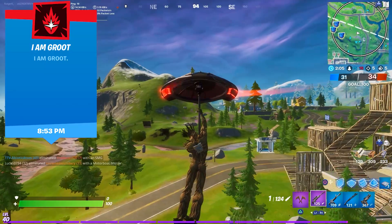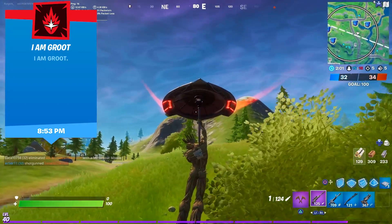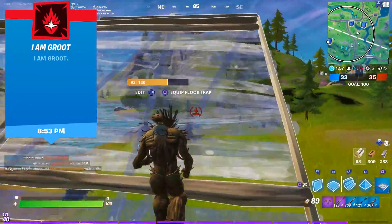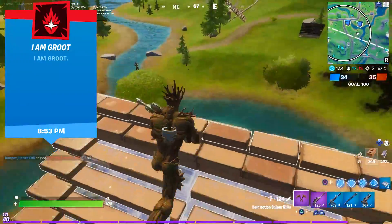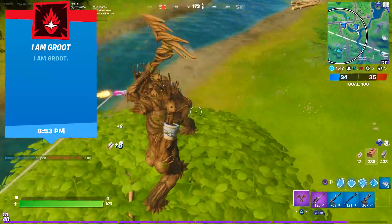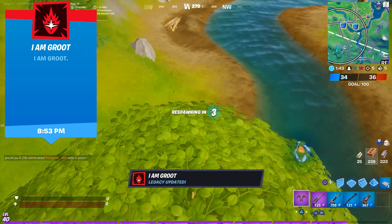The next one is pretty funny. You have to find another Groot skin in the game and pickaxe him — only one hit is enough. Make sure you are using the Groot skin and the opponent has the Groot skin as well. I saw Groot sitting in a tree in the distance, built right towards him, and after I landed next to him it was time to hit him with the pickaxe. And there we go — the second I AM GROOT legacy is unlocked.